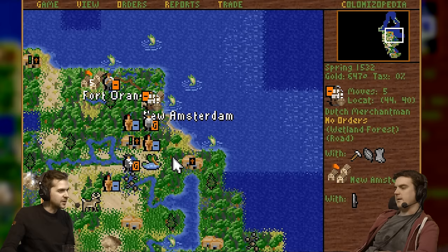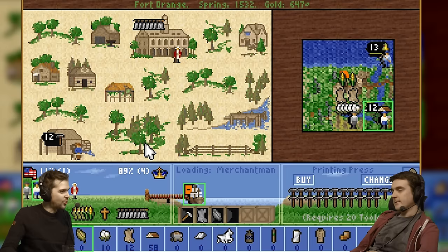The Merchantman's great — this is the ship you start with as Dutch. As the English you start with the one which only has two cargo slots, and that is a really big difference because I've been using like four almost every time.